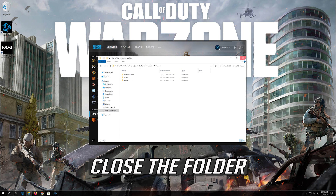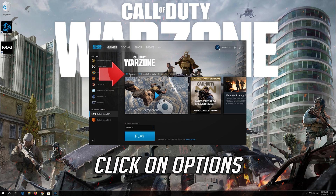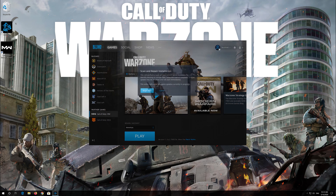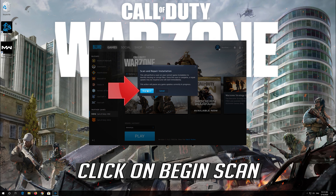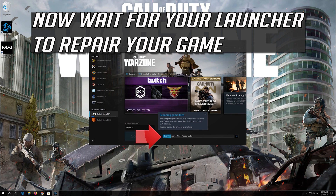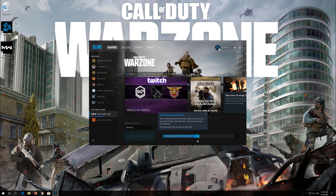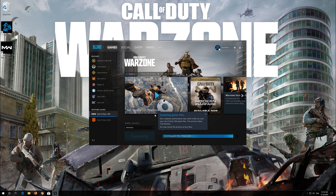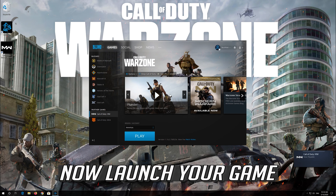Close the folder. Click on Options, then click on Scan and Repair. Click on Begin Scan and wait for your launcher to repair your game. Now launch your game.